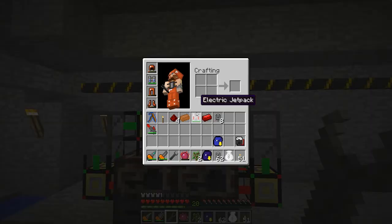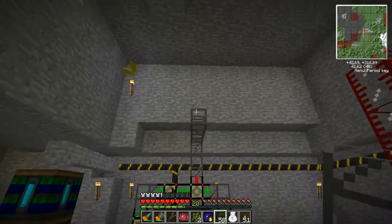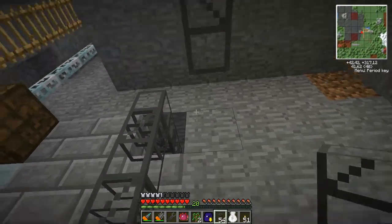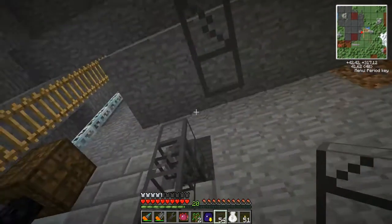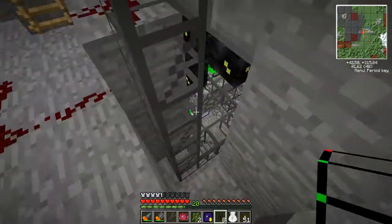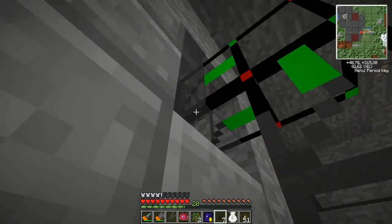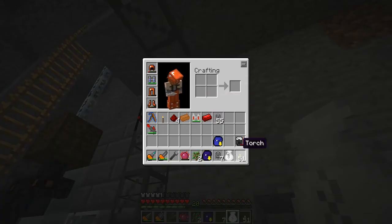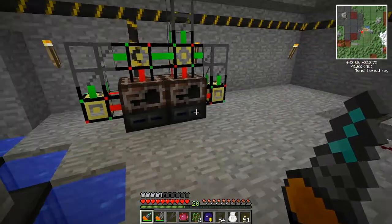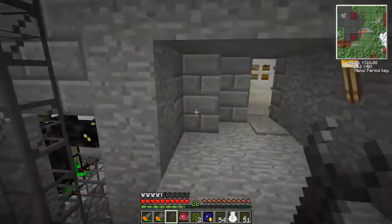Let's test it, but I need to do a little bit of wiring first. I'm gonna run it up here. Gonna have to have one of these — just a normal basic logistics pipe. We need them to make sure that this intersection works. Now my system should know about red alloy ingot, so let's test it.